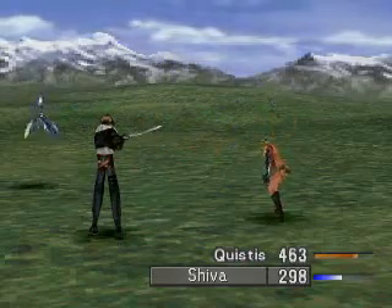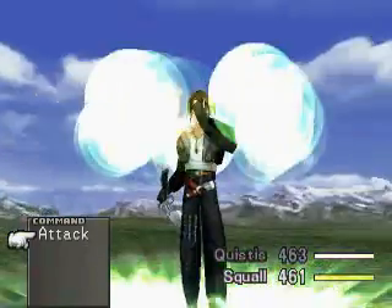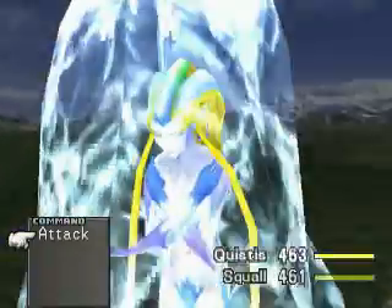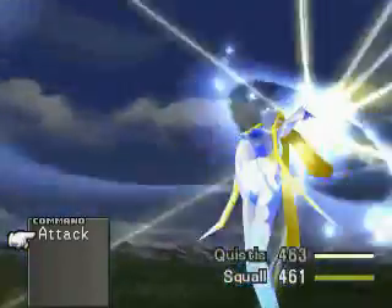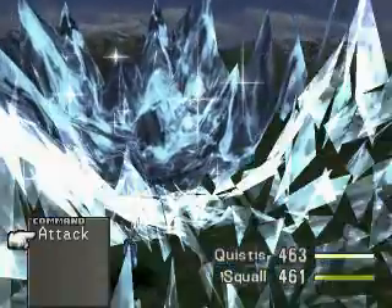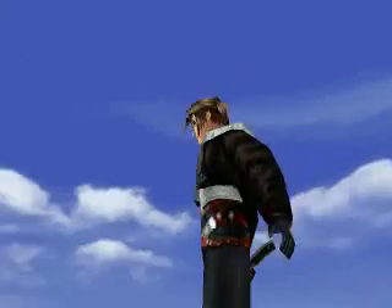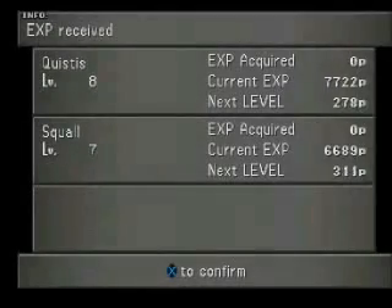I'll show you Shiva in one second once she comes back. It'll be fun to watch her and to make sure that she doesn't lag the video. See how the summons work in this — as you summon them they have their own HP, so they don't cost any actual mana or anything like that. But if while you're casting them you get hit, they lose HP, and then you can't use them until they get healed. You can abuse the hell out of Guardian Forces — summons in general.